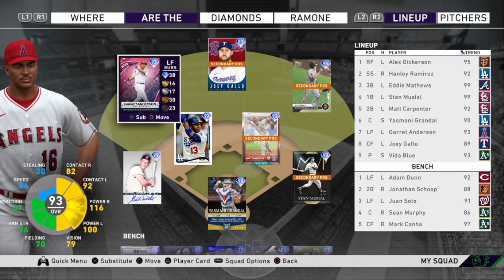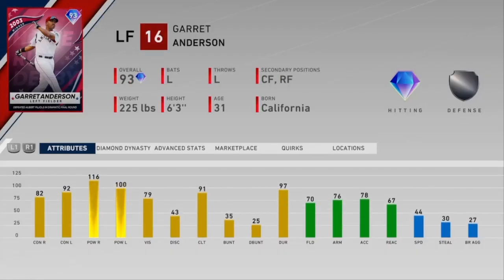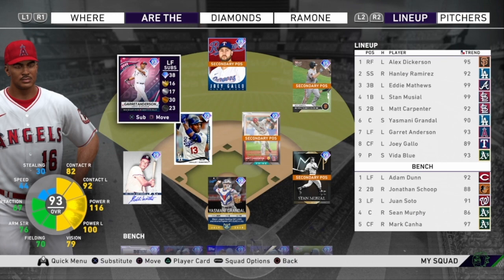Starting in left field, Adam Dunn got upgraded last game, so we're going to Tier 3 — the 93 Home Run Derby Garrett Anderson. His 95 signature card last year had one of my favorite swings to use the entire year, and I haven't had too much of a chance to use this 93 this year, but I am looking forward to using him today in this Eddie's Asylum series.